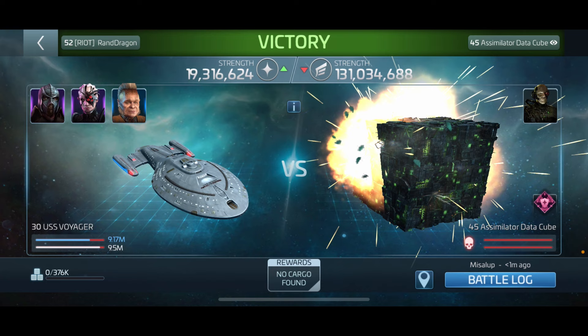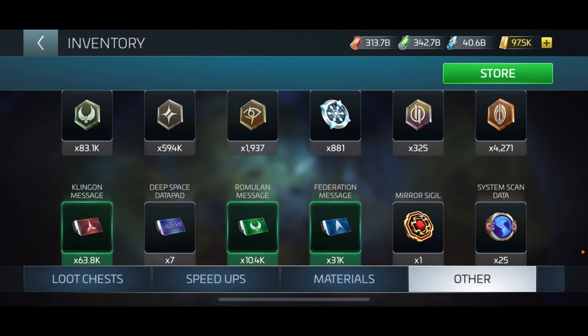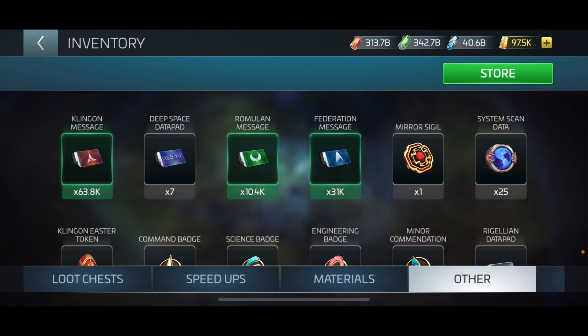Let's do a summon - remember we're reducing our costs because we have Neelix on board. We jumped in on an assimilated data cube and I took hardly any damage because of the officer setup. No rewards at all yet. I currently have 63,800 Klingon messages - I don't go out to deep space for messages anymore, it's a waste of time. It just takes so long to get out there, hop into a system, and hope the hostile you're looking for is there.